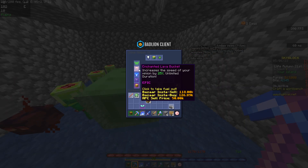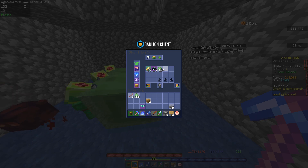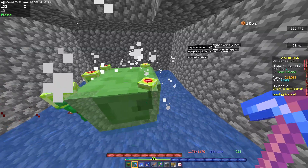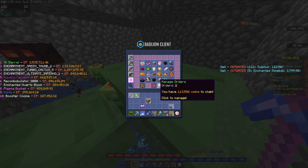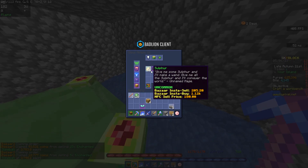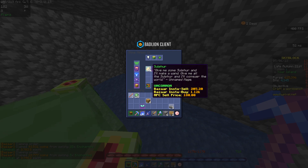So what this does is — cause it fixed it — it's a slime ball, it says it's a salt NPC. So you can use super compactor and it makes enchanted slime balls. You can bazaar sell them, and it still sells the sulfur and thrives.